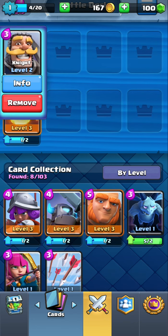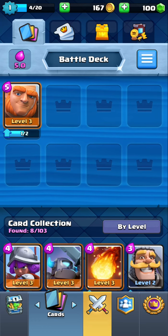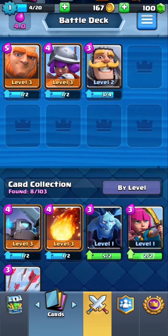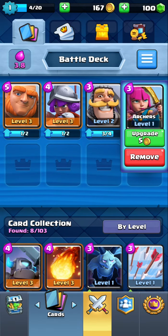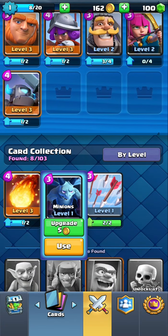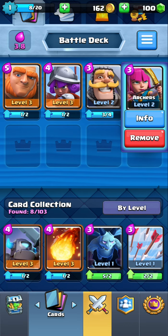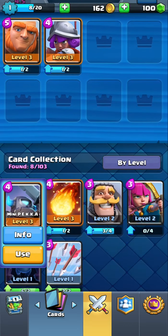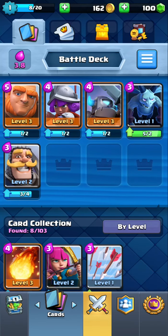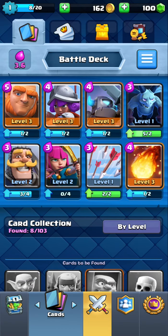I like to organize my decks by win condition in the first slot, best support card in the second slot. I'll go with knight archers in the next slot, because that's combo type and stuff. Mini P.E.K.K.A., minions here. Actually I'll swap those around. I'm kind of OCD with my deck setup — my small spell always goes in this slot, my big spell always goes in that slot.